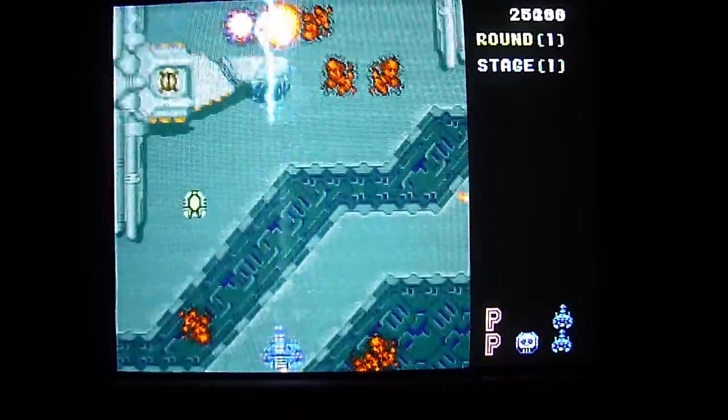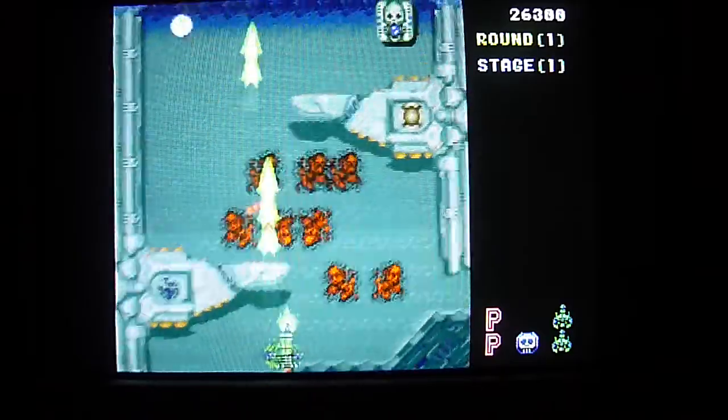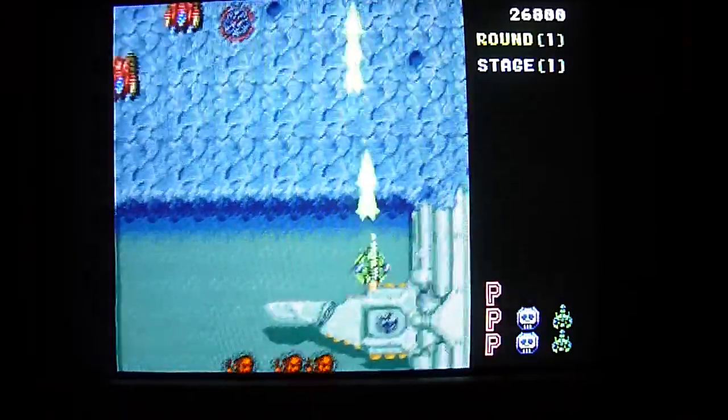Different power-ups there. You've got the blue lightning power-up, you've got the green laser, you've got the red shot, which is just like a standard Vulcan weapon.